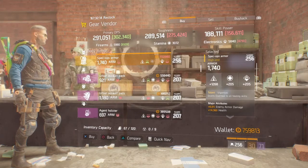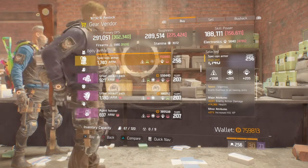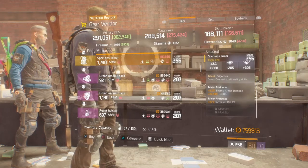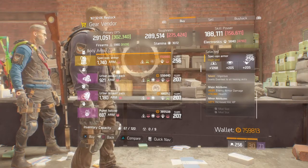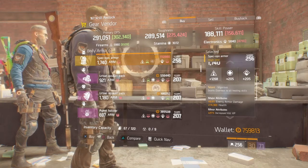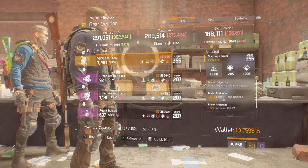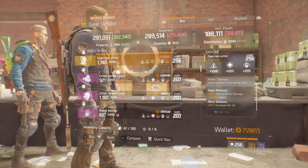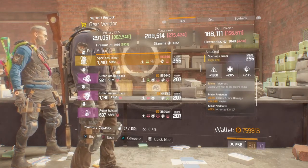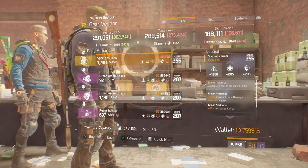At the Cavern Safehouse this week they have a god roll Vigorous chest piece - firearms 1268 with 6% enemy armor damage, health at just under 14,500, with increased kill XP. This is a really, really good chest piece, this is what I run in most of my builds. I would certainly recommend you guys getting this, and my advice is to swap out the minor attribute for ammo capacity. This is a must for this week.